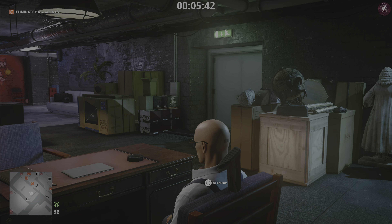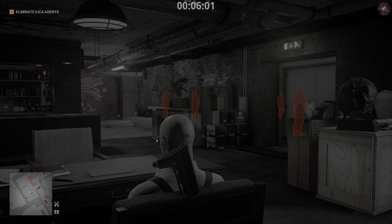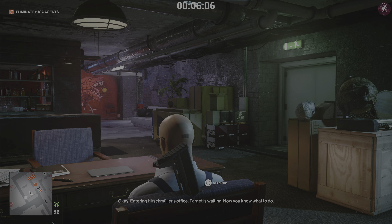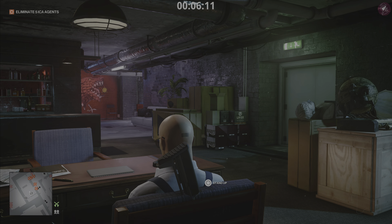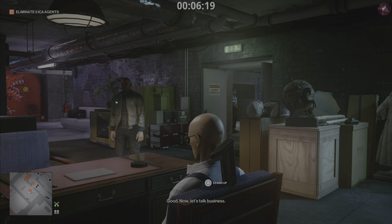If you've only got a loud shotgun, see those two guards standing outside before you make the call to arrange the meeting — coin them into this room, take them out, and drag them into the nearby room behind 47. There's a crate in there you can leave them in. That way, when you use a loud shotgun it's not going to alert anybody around the area. There is a sawn-off shotgun just underneath this desk, but any shotgun will do — preferably a suppressed one so you don't have to bother knocking those two guards outside.